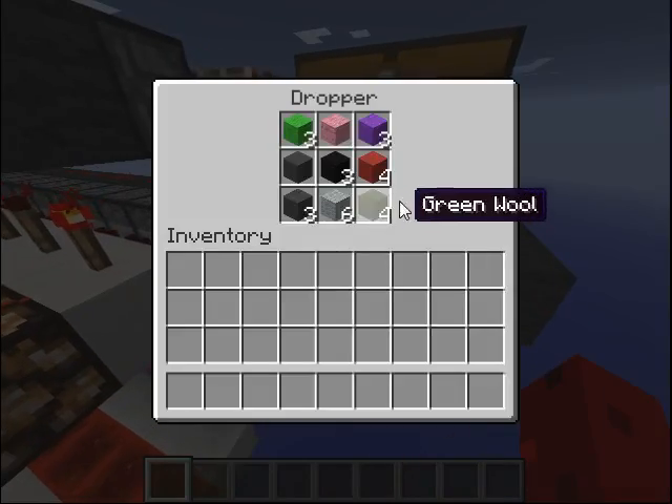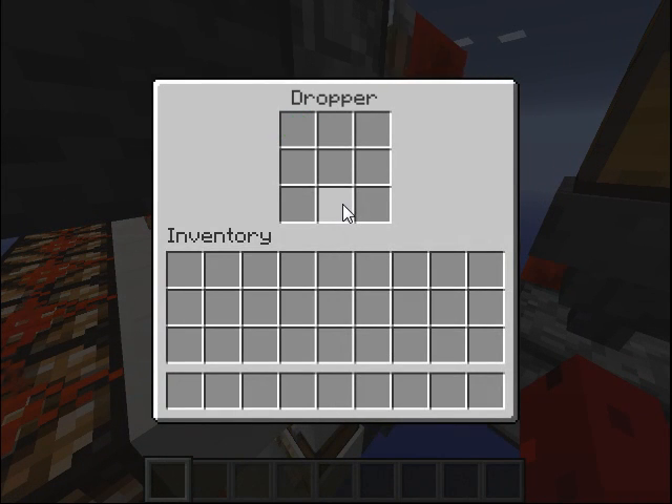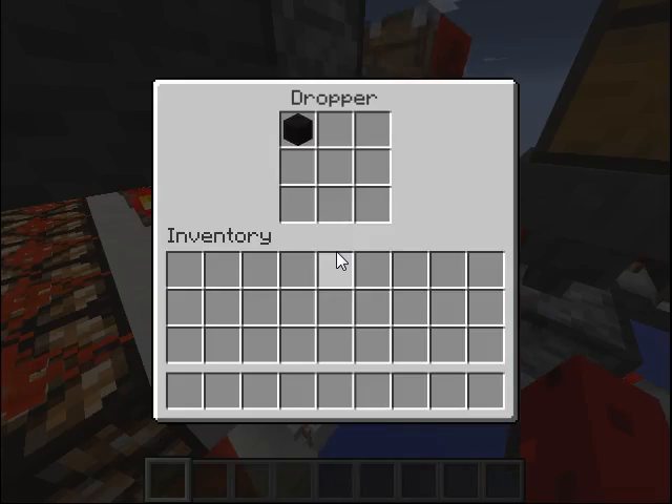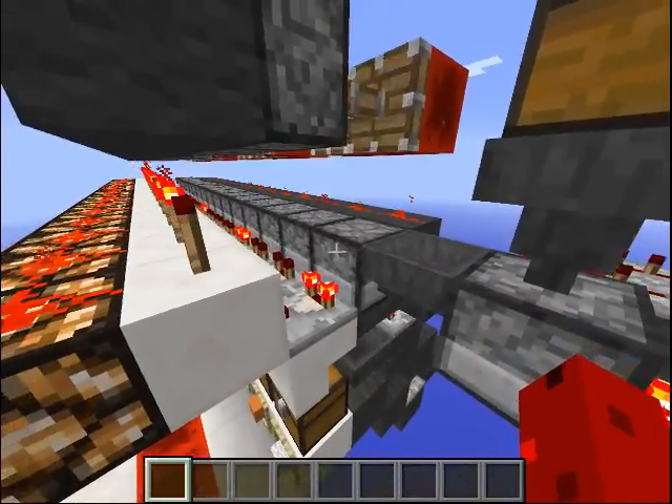You can see all the items getting sorted, and only one item comes through at a time. When an item comes into this dropper, or any of the other droppers, it has two ways to go.